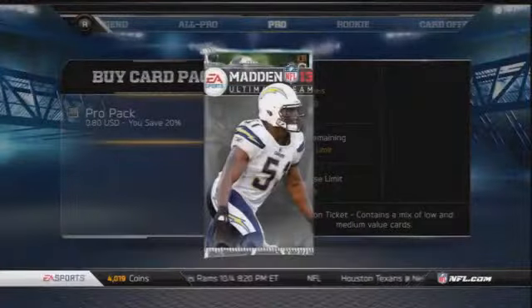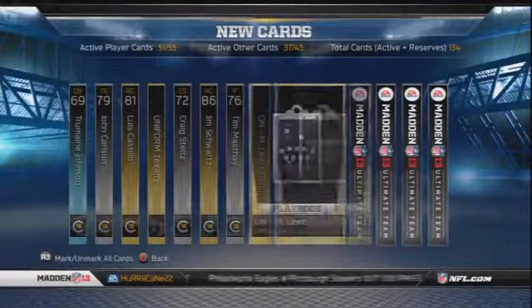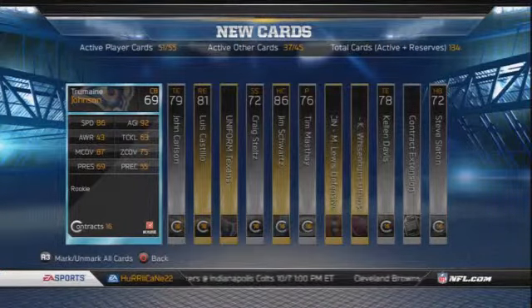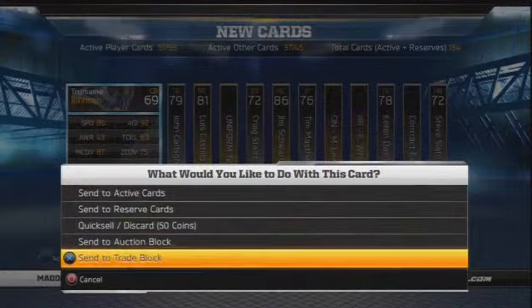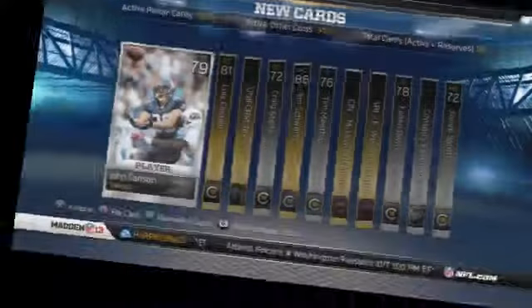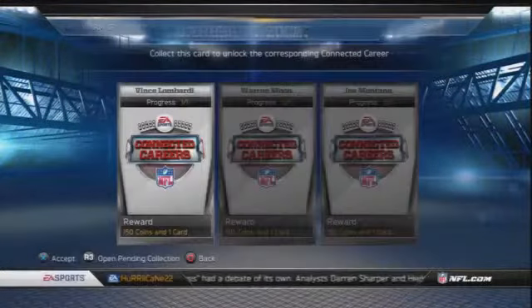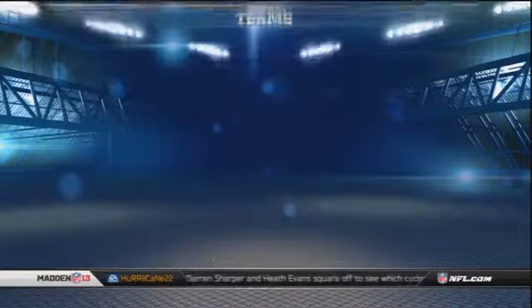Here's another thing that needs to be fixed — I believe this was part of Madden 12 too. I'm going through a pack here just to show you an example. Once you buy a pack you get all these players, and some of them go into collections. I thought Tremaine Johnson would go into the Rams collection since he was a rookie, but he doesn't — but that's beside the point. The issue is you can't send him to the pending collection from the pack screen; he has to go to active first, then pending. Stop making us jump through those unnecessary hoops — just let us send cards directly from packs to the pending collection.